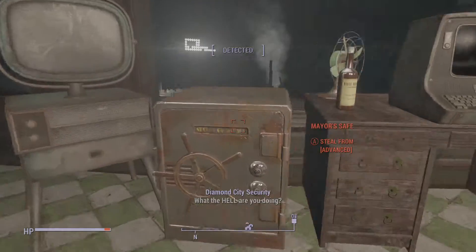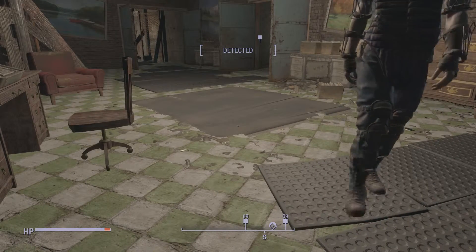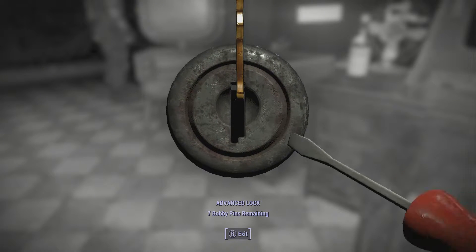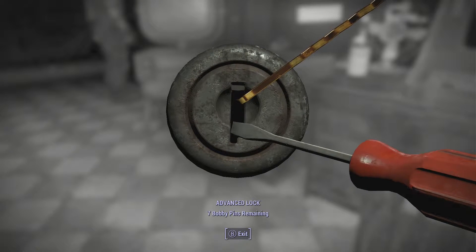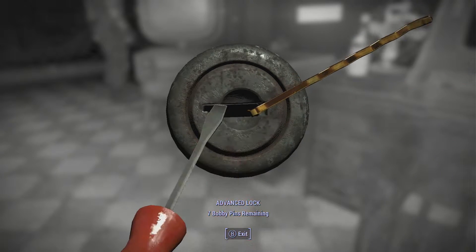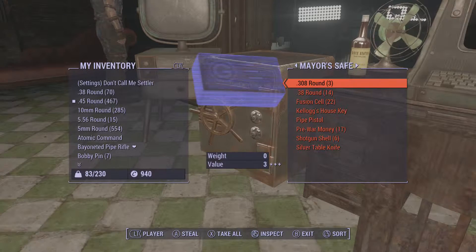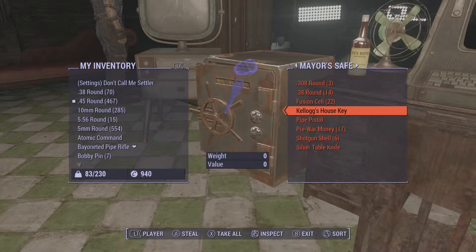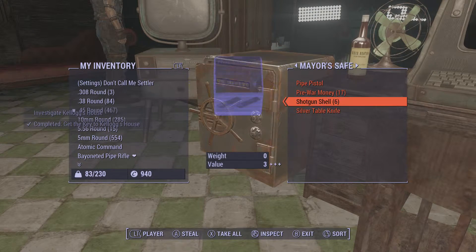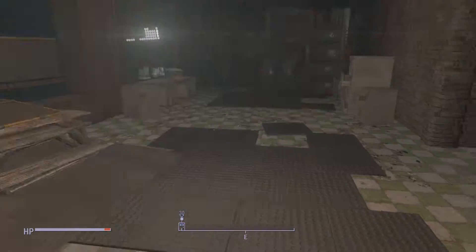Maybe I can do it behind his back. I'm hidden. Kellogg's house key - there we go! I'll take that fusion cell too, and these rounds, and that shotgun shell. He didn't see a thing. I don't give a damn if Piper didn't like that - it's my key. Let's go.